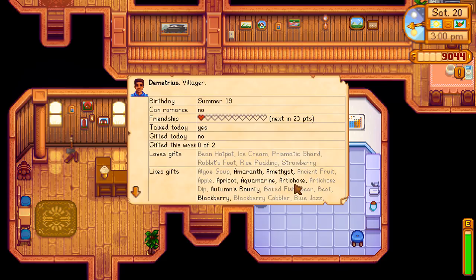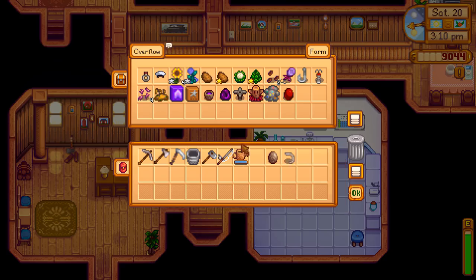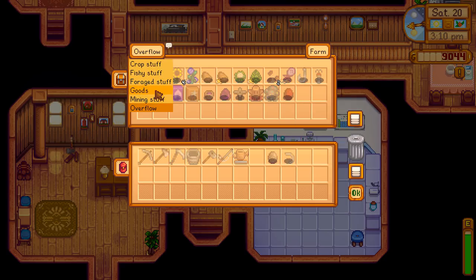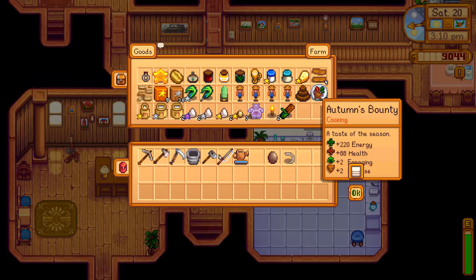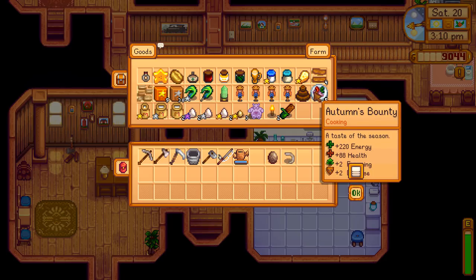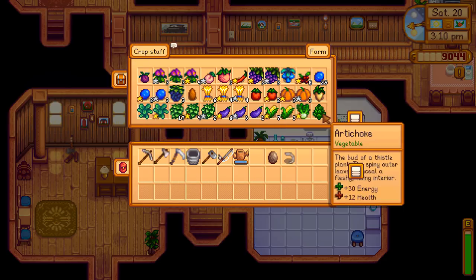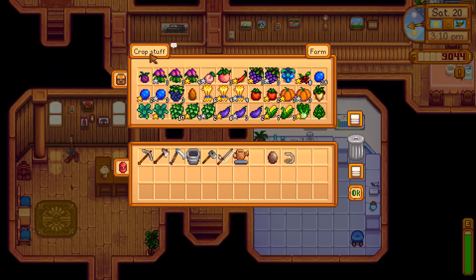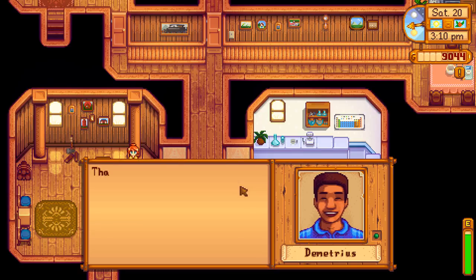Maybe we'll make a buttload of money in the coming days, we'll see. Let's give Demetrius something. Autumn's bounty — that's something we just got as a reward, but it provides so much energy and health I kind of don't want to give that away. What about an artichoke? Oh I only have one. He also likes amethysts — I have four amethysts, let's give him an amethyst. There we go, Demetrius. 'This is a very interesting specimen.' Our friendship level is just two hearts, but hopefully we'll get that up.